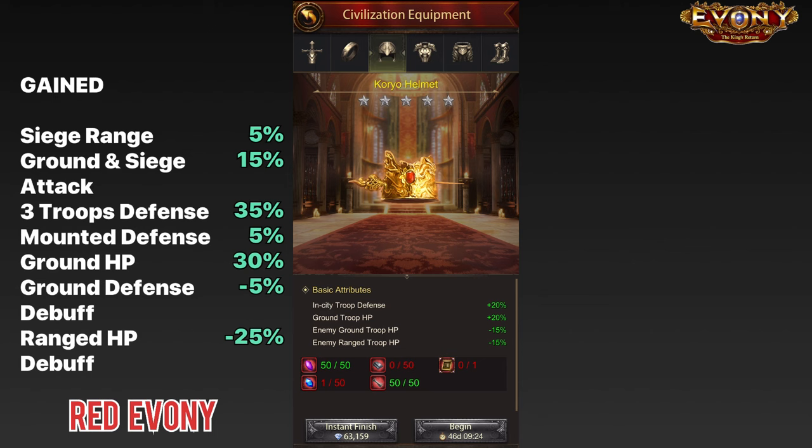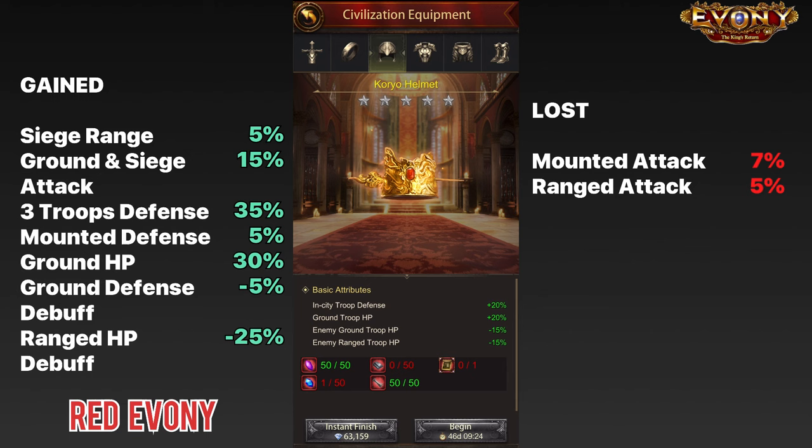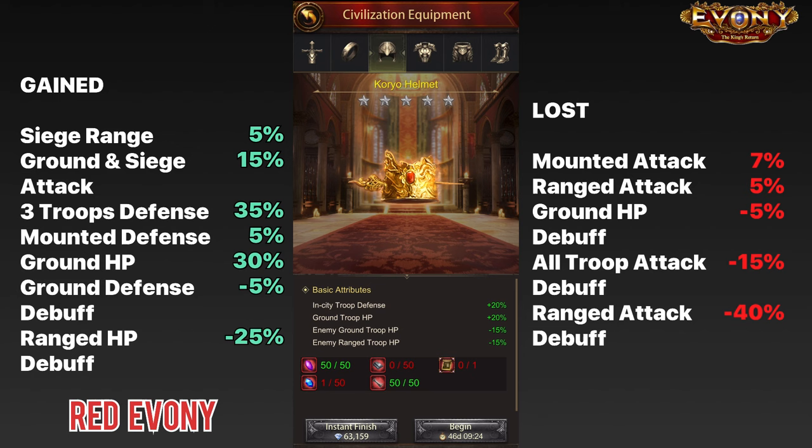What you've lost: 7% in-city mounted troop attack, 5% in-city range troop attack, and 5% ground troop HP debuff. And of course, all the debuffs you lost when you initially added the bracers are still lost. The whole point of adding sieve gear to your wall general is to improve your defense — and when you keep in mind that if you are attacked, most likely all the buffs you've gained will be cut in half, can you honestly say this is an improvement? I can't.